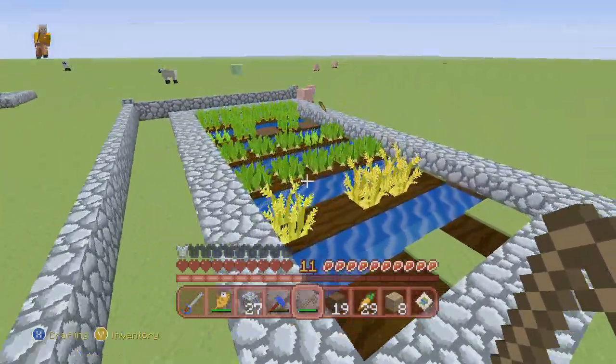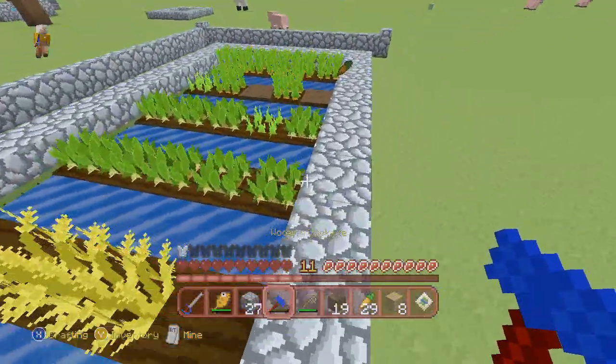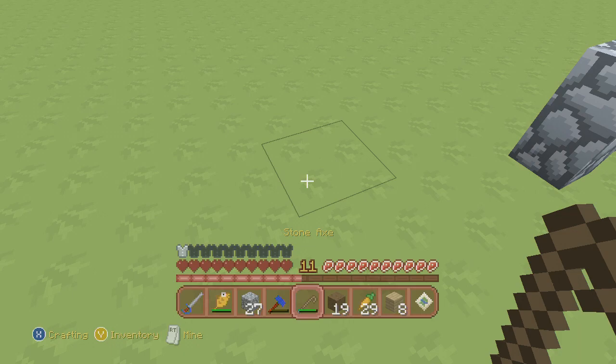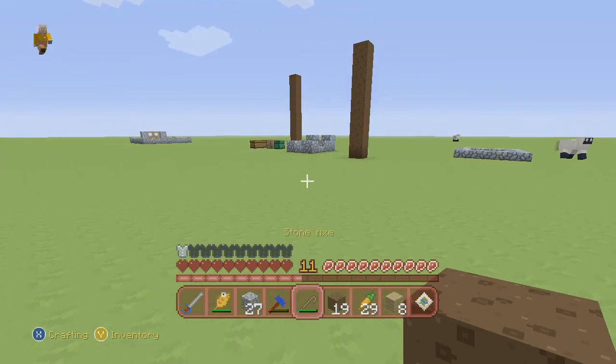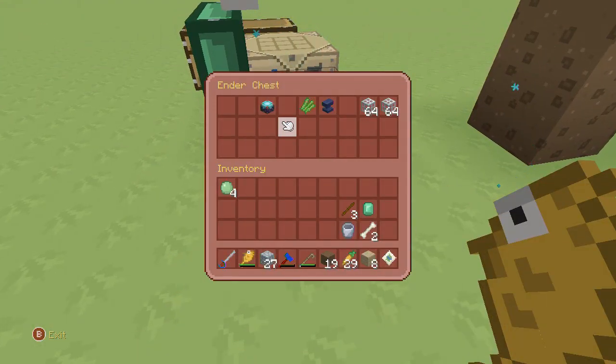I'm gonna have to get rid of this so I can grow some sugar cane, because we're gonna need books soon. I'm already at level 11 and we need to start enchanting, guys. Wait — I could probably get a level 1 enchantment right now on the stone sword, so it'd actually be a little bit better. Let's go ahead and put it down in a place where it's not going to get in the way of anything.